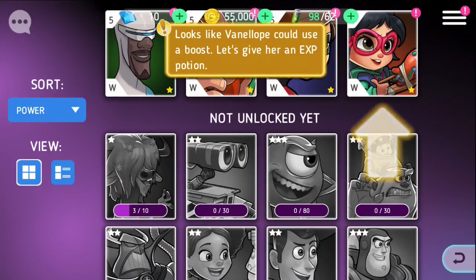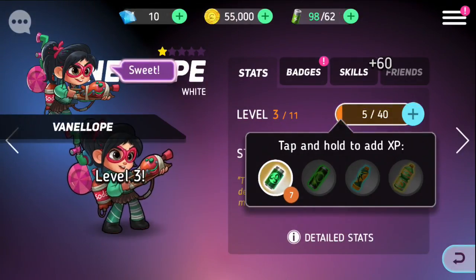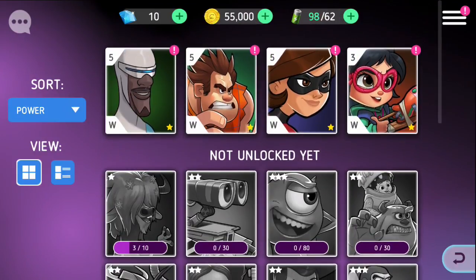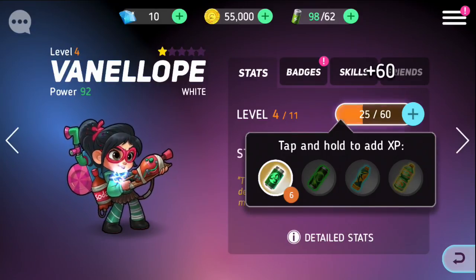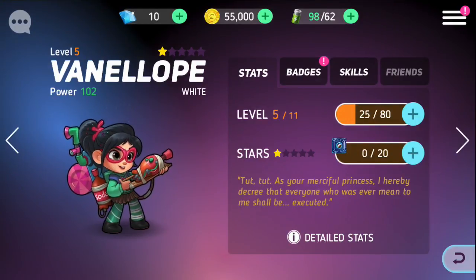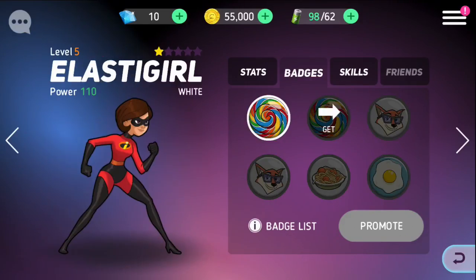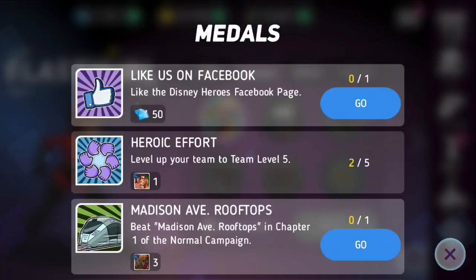Looks like Vanellope could use a boost. Let's give her an EXP potion. I'm still in the tutorial, so we'll give her a boost. That puts her at three. You got more powerful, kid. Let's see where she's at with everybody else — five, five, three. I'll give her one more boost. We'll put her ahead. That should be okay. There we go, four. And we have some badges we can equip on her. We'll get her up to par. All right, we have the metal.